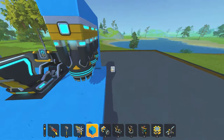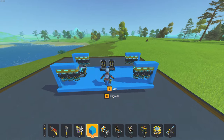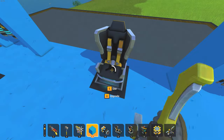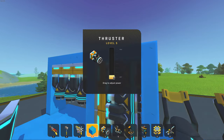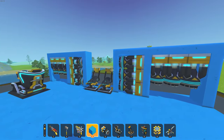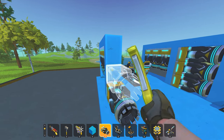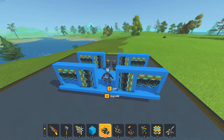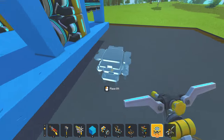I built it one block in. The second thrusters I always place down are forward and backwards thrusters, placed like this. I always turn these forward thrusters up to max, as well as the backwards thrusters. I do the same thing to all the other sides.